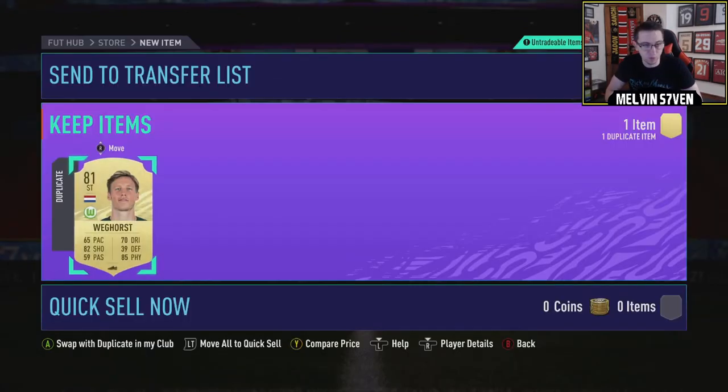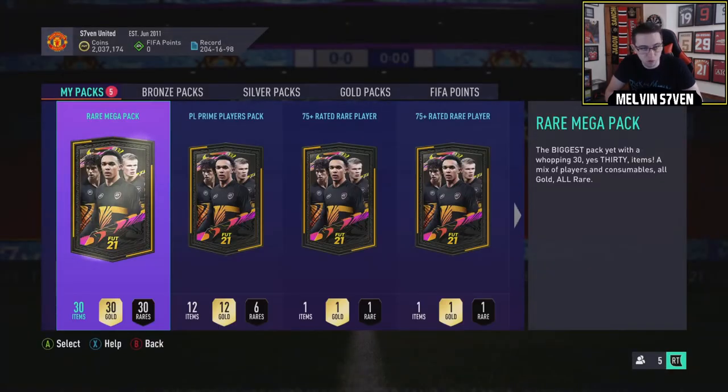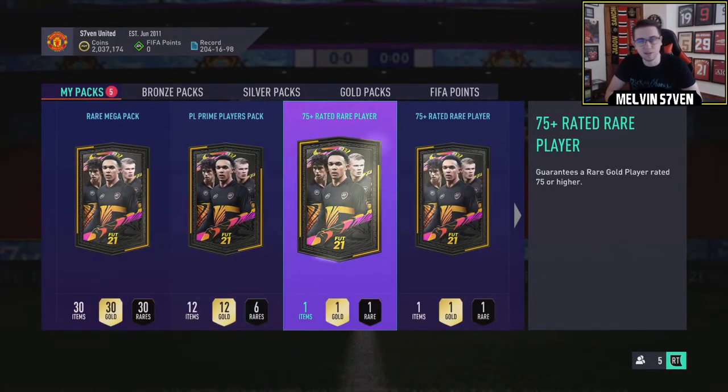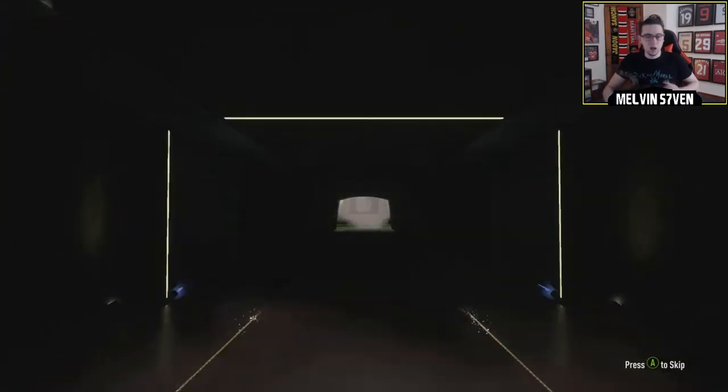This is untradeable, so why not give me an icon? Just throw in an icon and then a Bruno Fernandes untradeable card or something, or a Joe Gomez centre-back in-form from the Premier League prime pack. That would be brilliant. Or Rashford — just something.